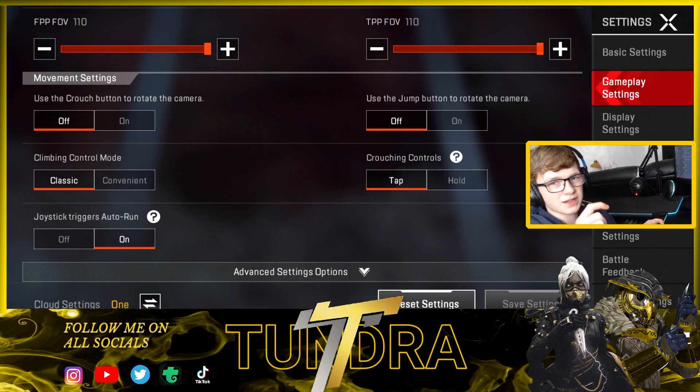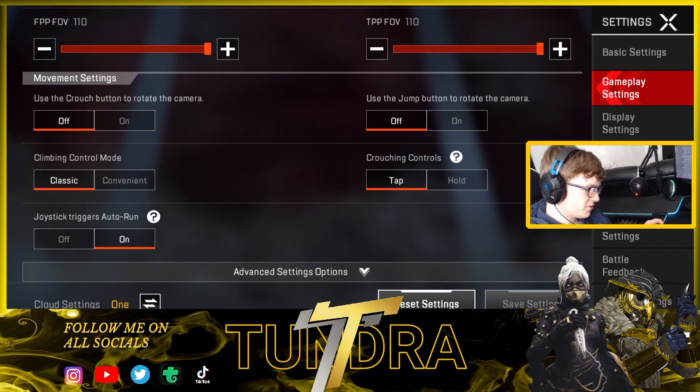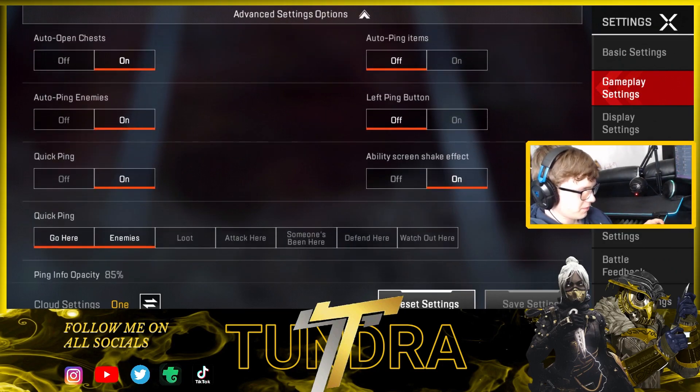Use crouch button to rotate camera — you have to have that off. It's like the ADS button rotation issue — if you press it and move your thumb slightly it'll move as if you're aiming. Same goes for the jump button. Climbing controls are set to Classic, although I haven't tried that one yet. Joystick trigger auto run I've got on, because I like to just flick up and let it run on its own when I'm looking for people.